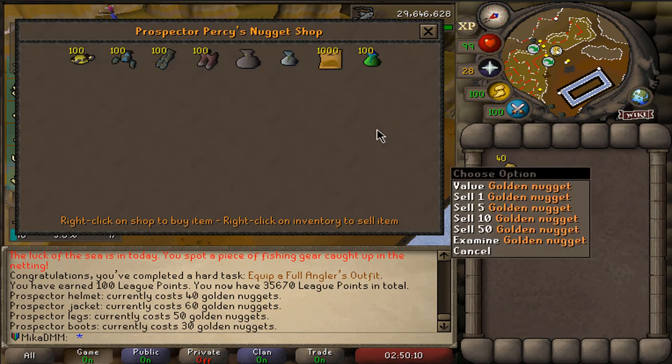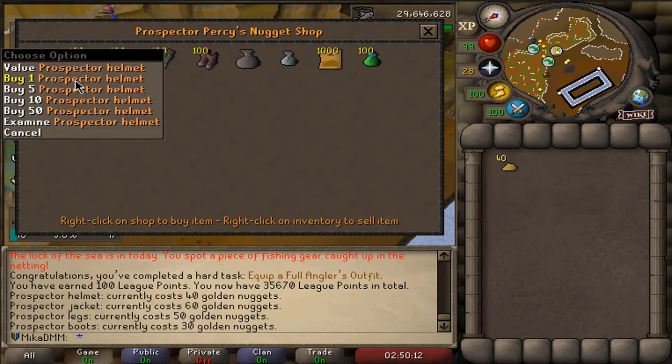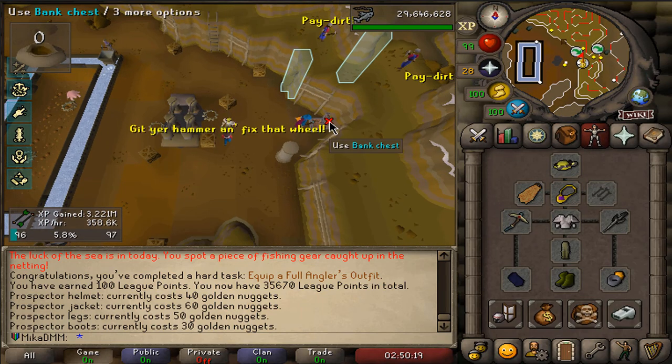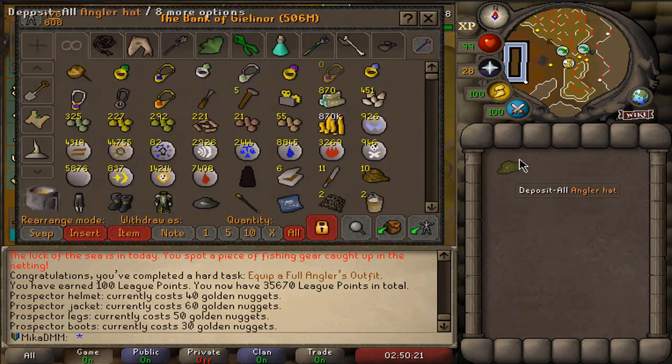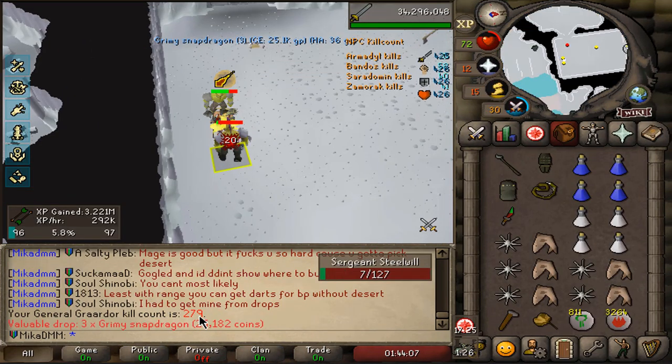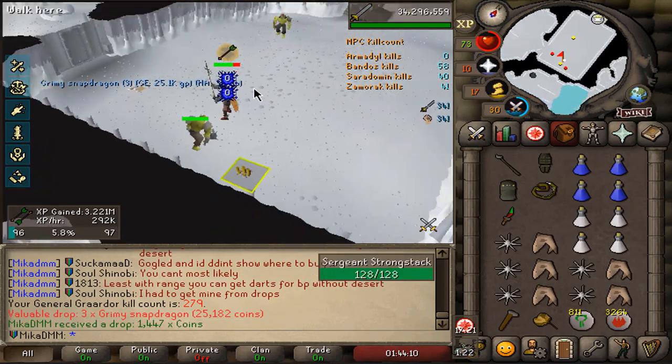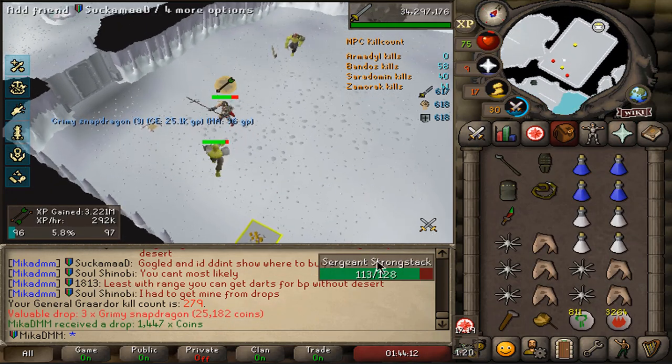Back to mining for a little bit. We have 40 nuggets, meaning I'm going to buy a prospector helmet. I'm only going for full prospector, so whenever I can buy a piece, I will buy a piece. We are starting on KC number 279 — a familiar number. Let's go ahead and see how long it takes before we get an item.